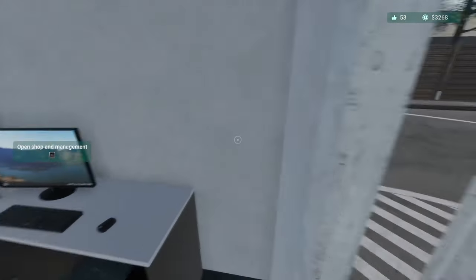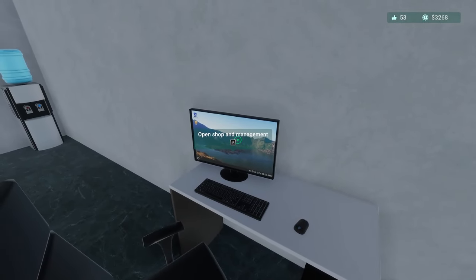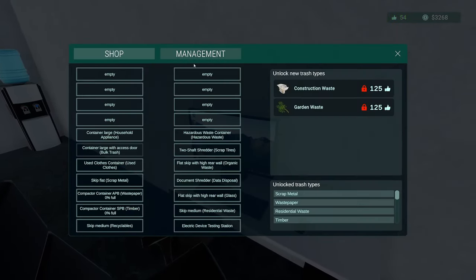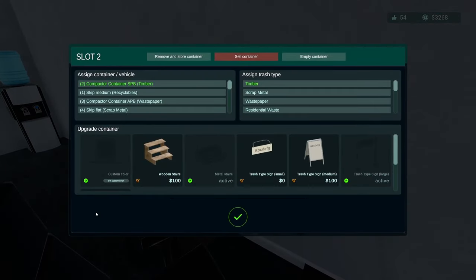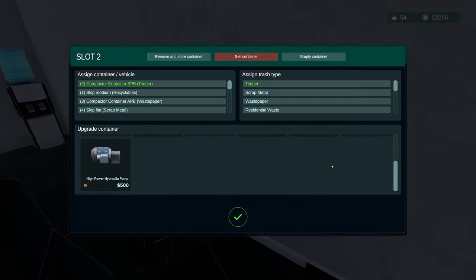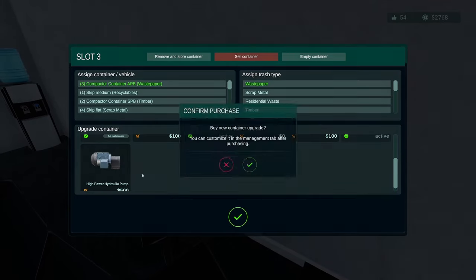So the first thing we're going to do — I feel like I'm running way fast — we are going to go here and I'm going to see how much these things cost. So we look at the compactor and there's the hydraulic pump. Those are $500 for the hydraulic pumps. Let's do that right away, let's get those. Let's spend that money.